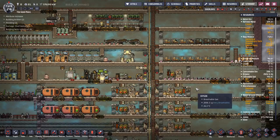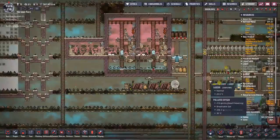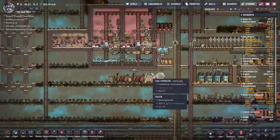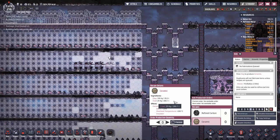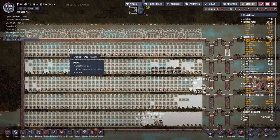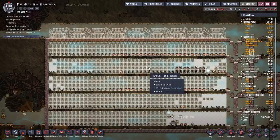Remember a while back we made a liquid reservoir so we could off-gas polluted water to make polluted oxygen, which gets deodorized with sand to make clay? After all that effort and time, what have we got to show for it? We have 20 tons of clay, which will allow us to make 20 tons of ceramic. I'm going to call it a win. We're going to use that ceramic to make metal refineries — ceramic has a higher overheat temperature and we're running a hot industrial brick.